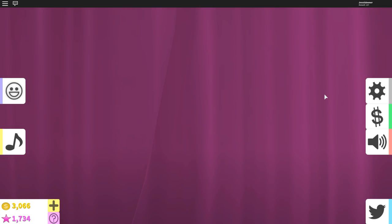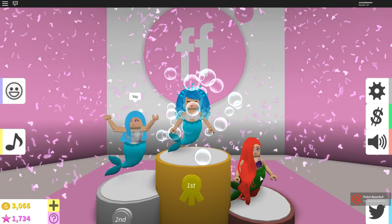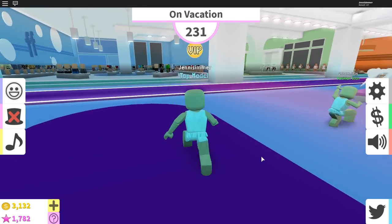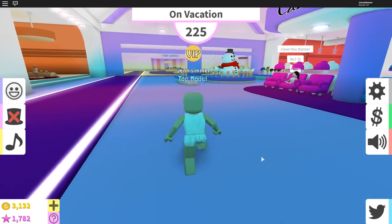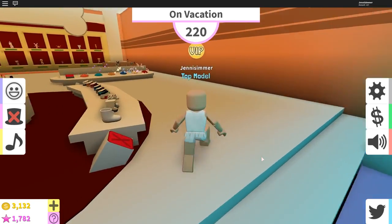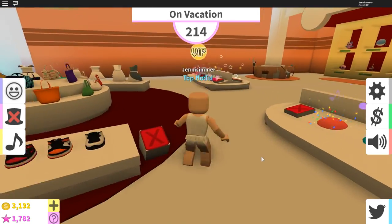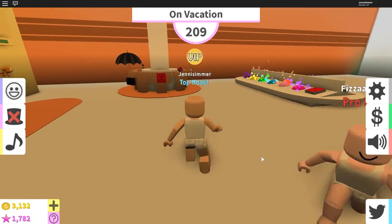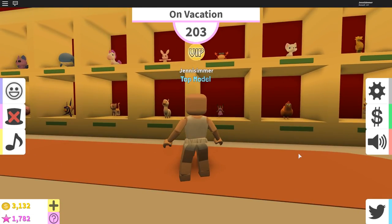I felt like that round went really quickly. The teal girl won, and the unicorn came in third place dressing up as Ariel — awesome! The new round is 'On Vacation.' I'm going to pick that vacation hat, I have to. But I don't want to pick the same tropical look as last time. It's so tempting to pick the flip-flops, but I'm on vacation — what do I want to do here?